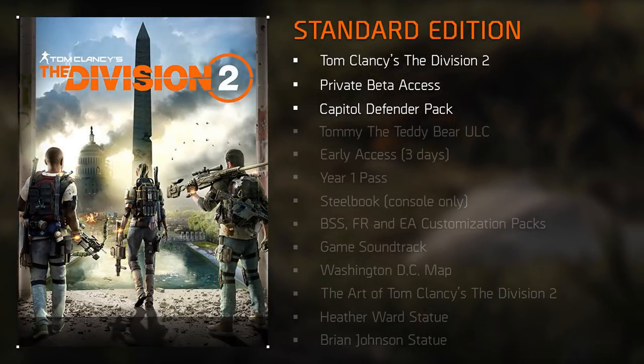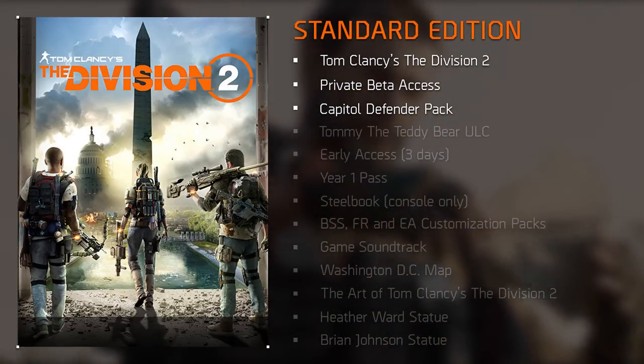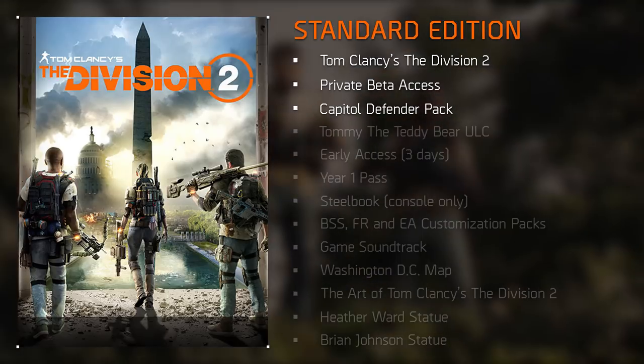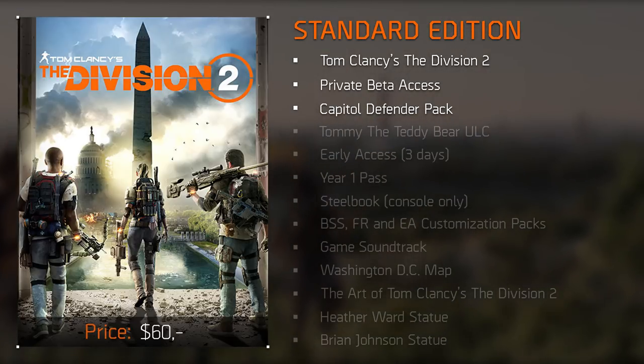Starting with the Standard Edition: it comes with Tom Clancy's The Division 2, access to the private beta, and the Capital Defender Pack. The beta access and Capital Defender Pack are only included upon pre-ordering — if you're buying after the game releases you won't get them. This edition comes at the regular price of $60, though that may vary depending on where you live.